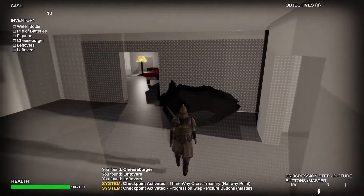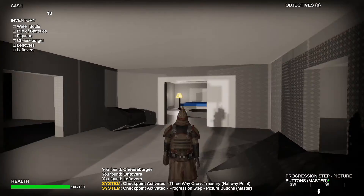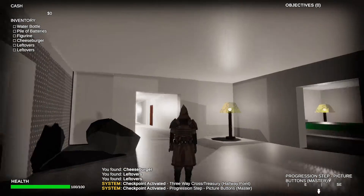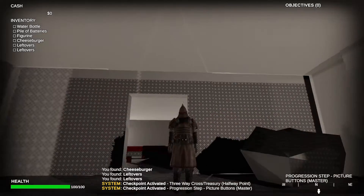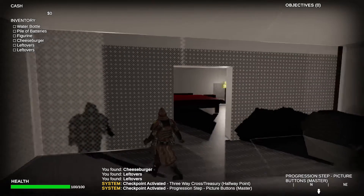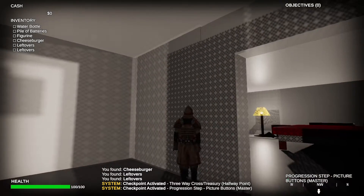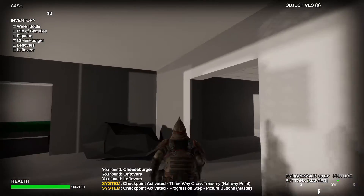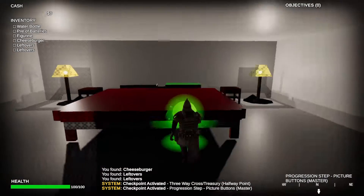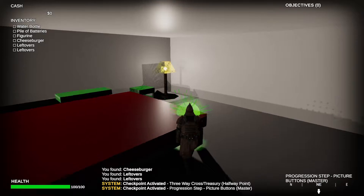I would say fix the lighting in here — put a lamp or another lamp in here because it's very dark. At the same time, the way it's textured off the lighting makes it look like you have another material in here, unless that is another material and I'm mistaken. You can actually throw that around too.